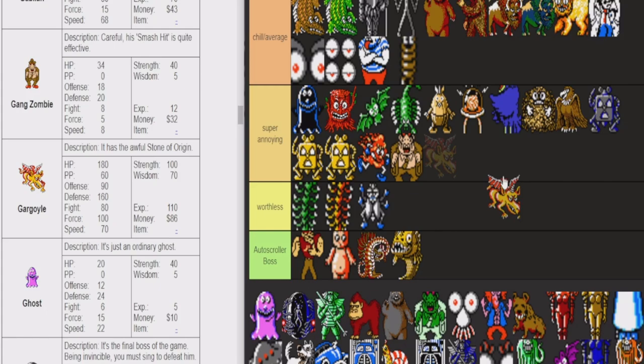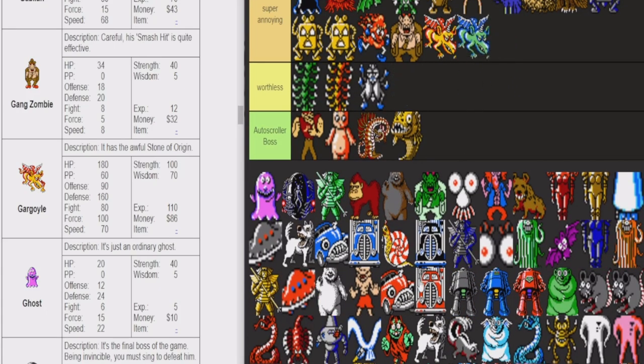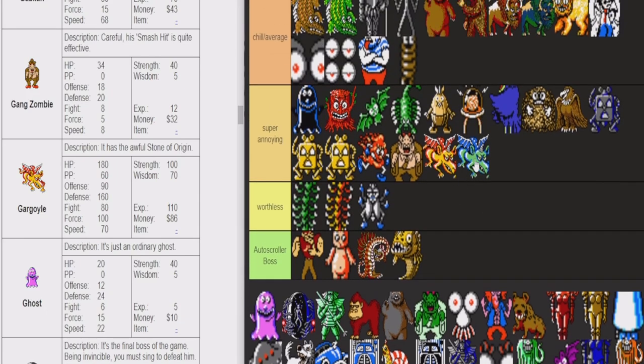Gargoyle — super annoying tier. I'm going to put the other Gargoyle there too. These guys suck. They just one-shot you, destroy you with PK Freeze Omega. These guys aren't as bad and usually they're solo fights, but when you get into a triple stack of these guys it's so over. You can also get triples of the bigger ones. These guys just suck — not a fan.